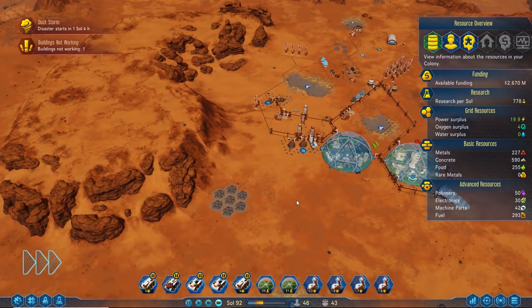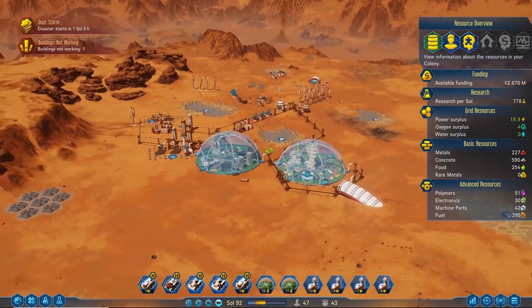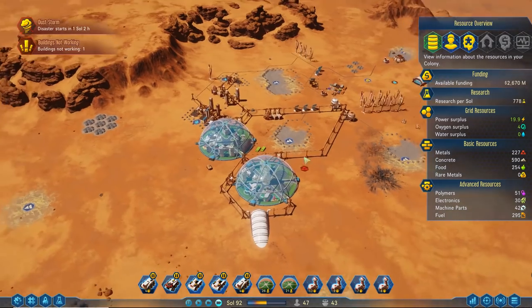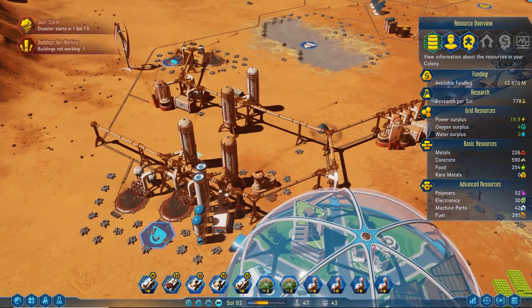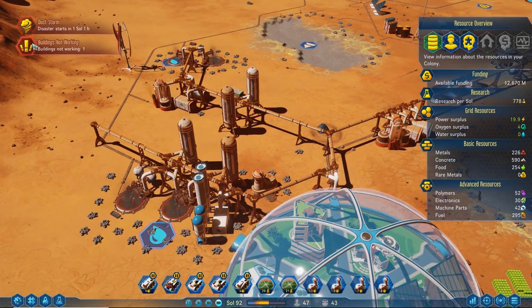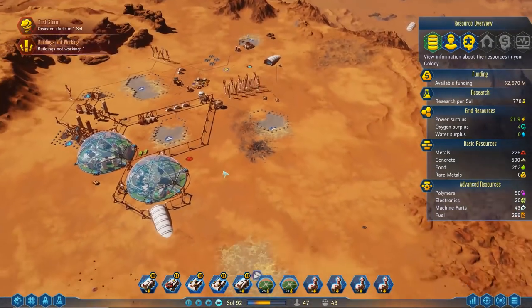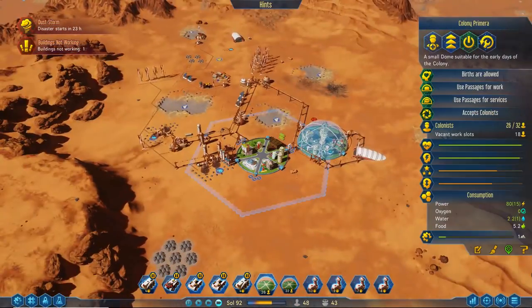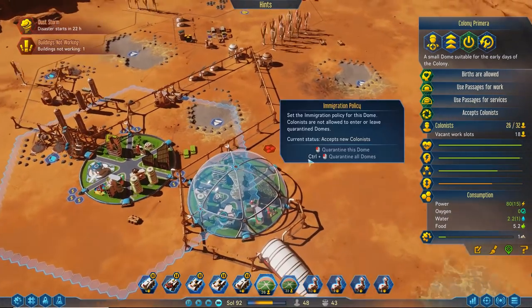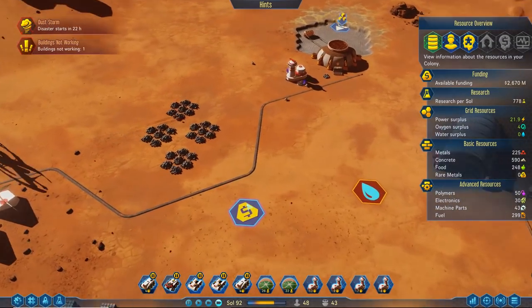Hello and welcome back to Surviving Mars! Back on the red planet. It's been a little bit — I know you guys have been complaining I haven't had a video on this in a while, but things have been running smoothly. We've got a dust storm incoming. We have enough supplies; I think we were just waiting for the medium dome to get more people. We're running out of space — 22 out of 32 — but we're getting close.